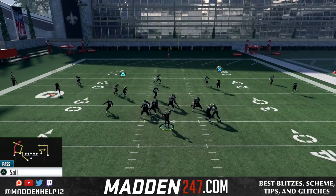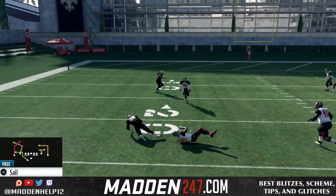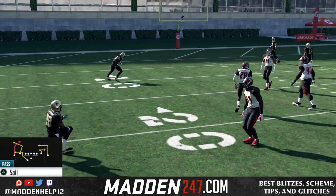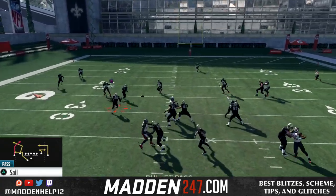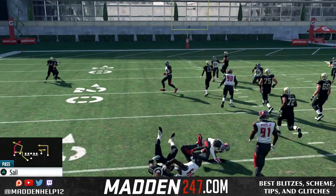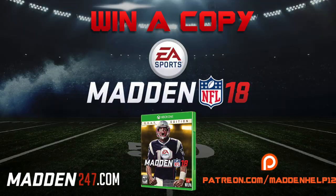Here you see that no one is on the running back right away and we could just hike and throw it — and you see we easily get 10 yards right there. So you're guaranteed almost two, three, four yards every single play. There we get four yards, so that's a great thing to do if they are not respecting the running back.